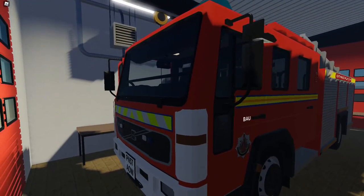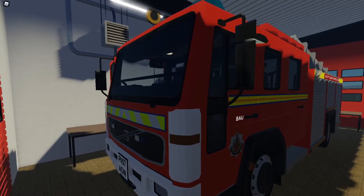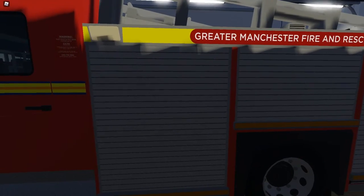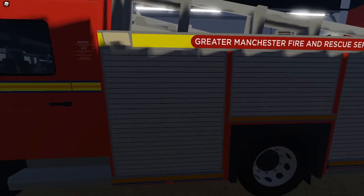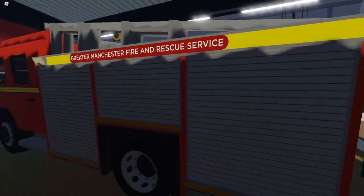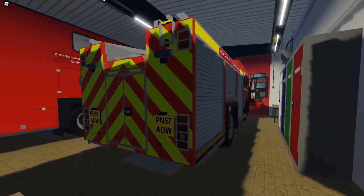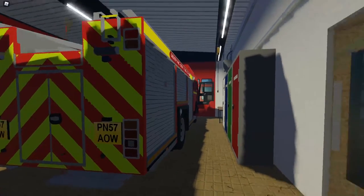In real life, as was mentioned, this isn't based here, but we don't have our welfare vehicle made yet, so we've got this instead. The breathing apparatus unit holds 40 breathing apparatus sets and 10 gas protection suits. We recently went on a shout to a large gas leak. This used to be a pump appliance, but it's been taken out, so it's now a breathing apparatus support unit with no pump.